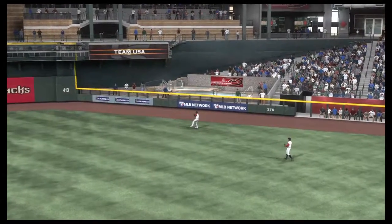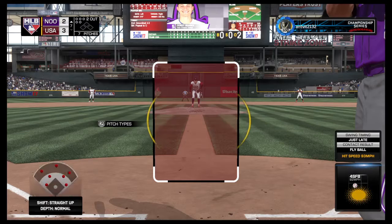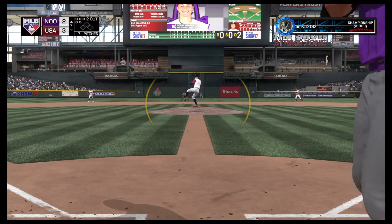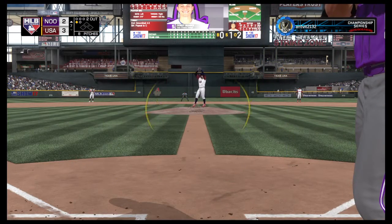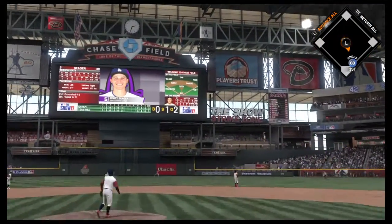Cain, Cain — he had to travel the ways but he makes the catch deep in the alley for the second out. Corey Seager is in for the third time as he swings and misses at that one — it's nothing and one. Pitch swung on and hit in the air.